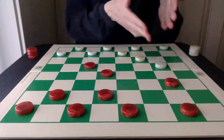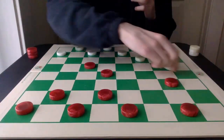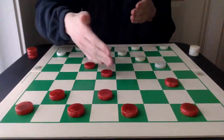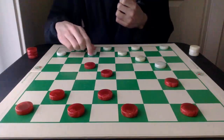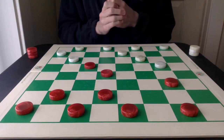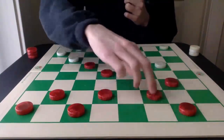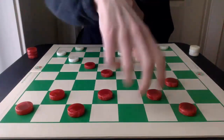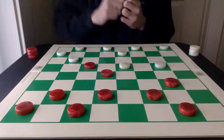Instead, the best way for white to attack is to start working on the two pieces on 15 and 19 by going 27-24. Red has two key defenses here: either 1-6 or 2-6. After 2-6, keeping the bridge intact, white can now play 22-18, and this red piece is deep into white territory but still well protected because of these pieces here.